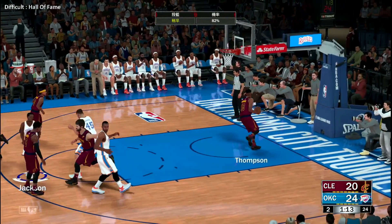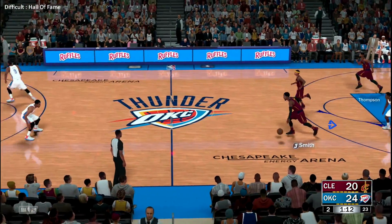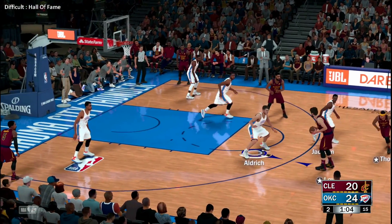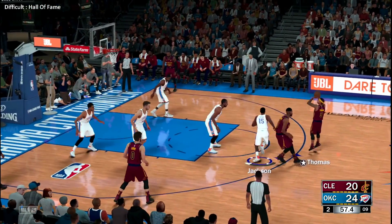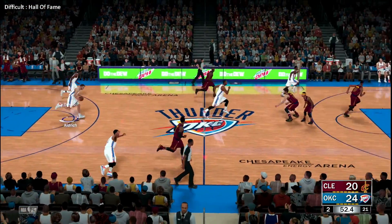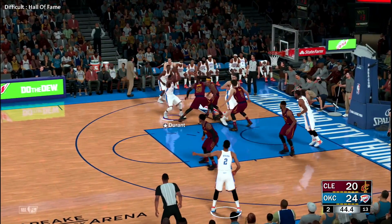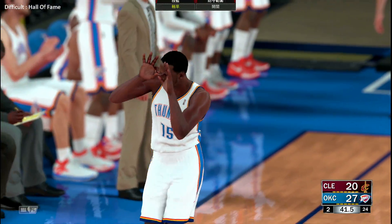The free throw drops for Jackson. One twelve left in the second. Smith kicks to Thomas. Love outside, back to Thomas. Love with the screen on Jackson, the screen from Thompson — Thomas outside, rebound by Aldridge. Oklahoma City leading by four. He kicks it to Durant. There's 45 seconds left now in the second — Jackson from long range and again Oklahoma City with the triple.